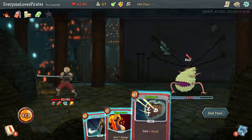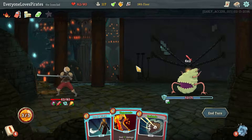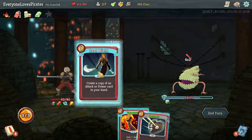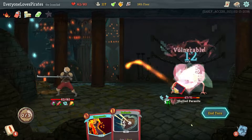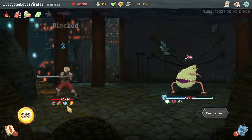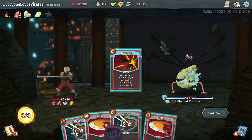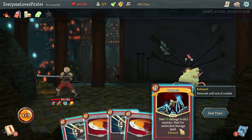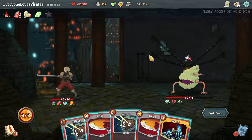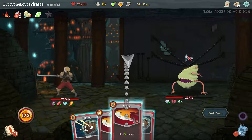Might as well — there's no real reason to play the defense. There kind of is because we're only going to get four from it because we're Frail. We can't play both because we don't have the energy for it. We still got the block from the relic, so Frail only affects block from cards — I should know that. No reason not to drop kick — it's free. Now's an excellent time for Reaper; we'll heal back about half of the damage we've taken, actually more because of vulnerability.